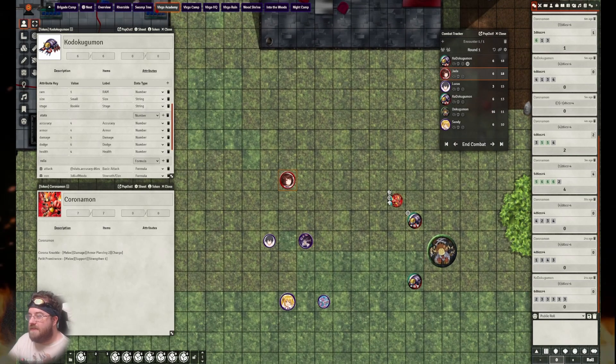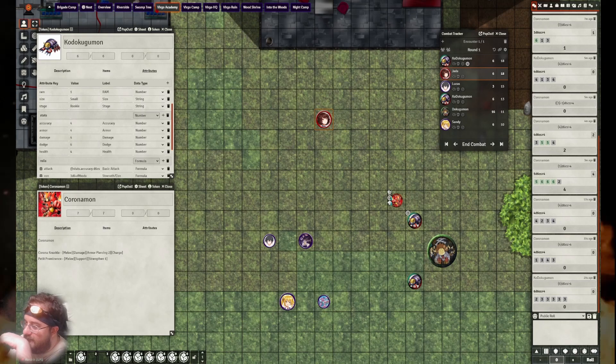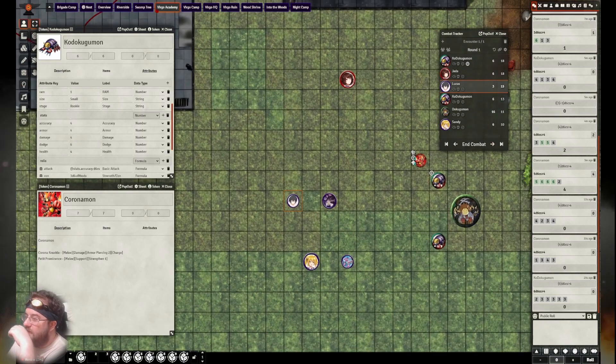With only one action left, you can only direct once per turn, so she cannot also direct again this turn. She will use some of her movement to get away in case there's some AoE — area of effect — that these creatures want to use.